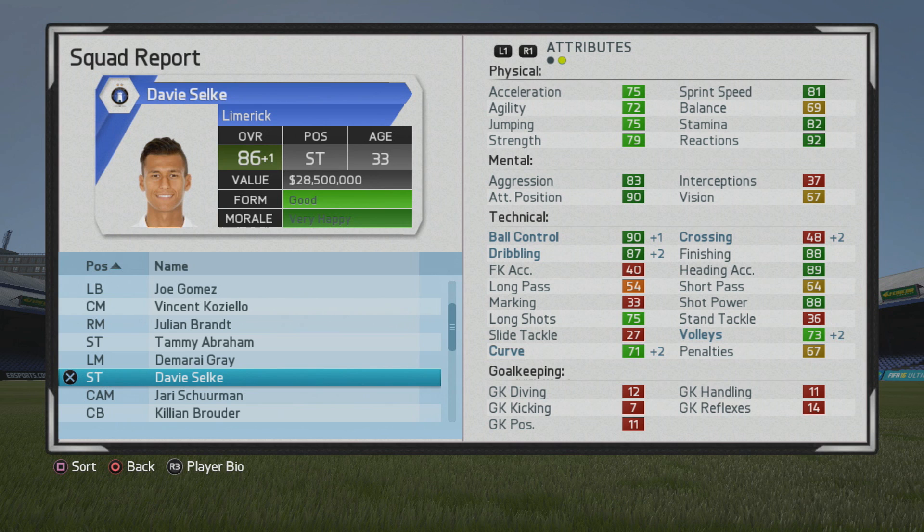He would actually continue to improve slightly even after age 30, reaching 86 overall at age 33 with more improvements to dribbling, ball control, and finishing — looking like a very good player. He has a nice mix of solid physical strength to go with his six foot four frame, some good technical ability, and that attack positioning was really very good. So again, a big recommendation here guys.